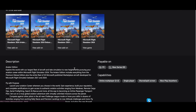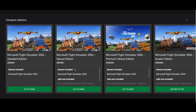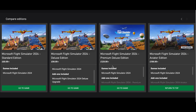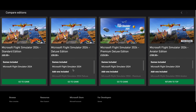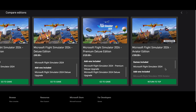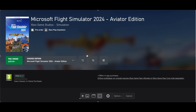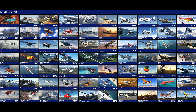However, there are three other versions available: Premium Deluxe, Deluxe, and Aviator Edition, and they all cost quite a bit. The Deluxe Edition starts at $99.99, the Premium Deluxe Edition is $129.99, and the Aviator Edition is $199.99.